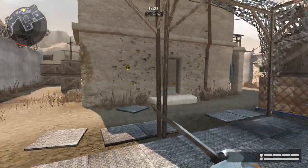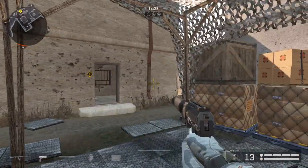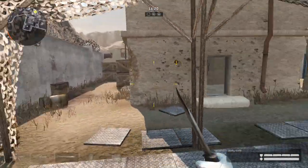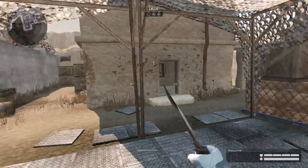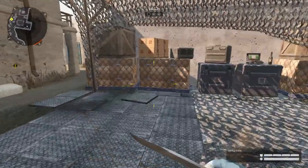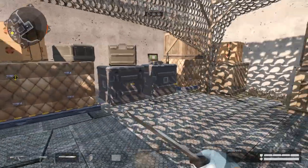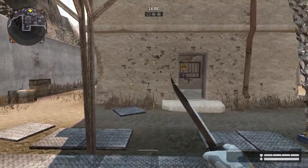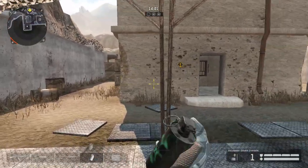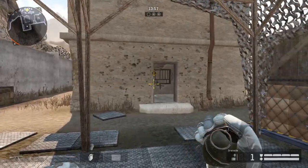Zcoran here and today we're gonna be taking a full look at the storm map Black Gold. I'm gonna show you guys a bunch of tricks and tips that are gonna help you hopefully win the game. I'm gonna start off on the defending side. Two things that you really need in the storm game mode are the normal grenade and the smoke grenades — they're really useful and you should always have them with you.